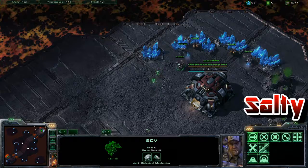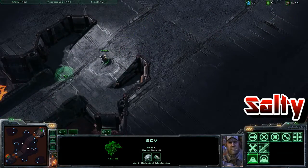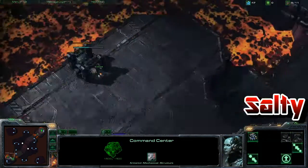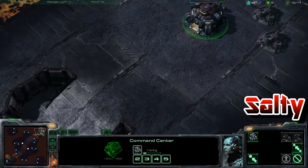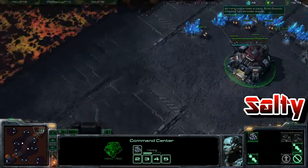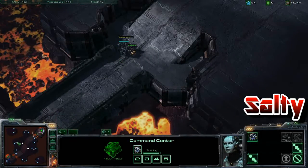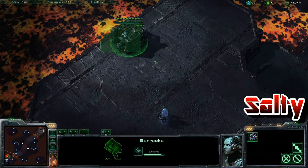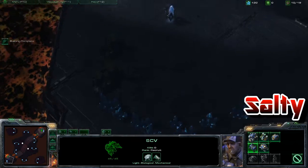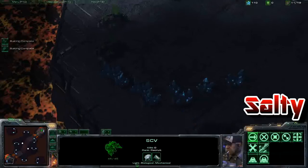Now, this is going to fail miserably if you ever get scouted with it. But if he forgets to scout around the outside of his base, it's really easy to get an advantage. You can even tech out of this really easily — if you get a reactor, you can drop a factory at your main and continue like you're normally going. Then you can get a starport and you're at a 1-1-1. If you don't know what a 1-1-1 is, I'm going to be doing a video of that as well. 1-1-1 means one barracks, one factory, and one starport.